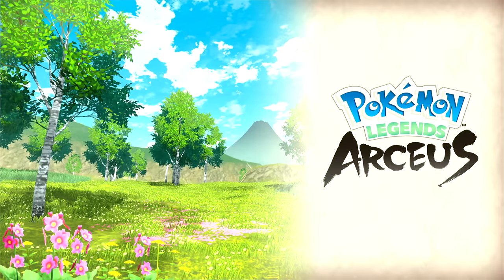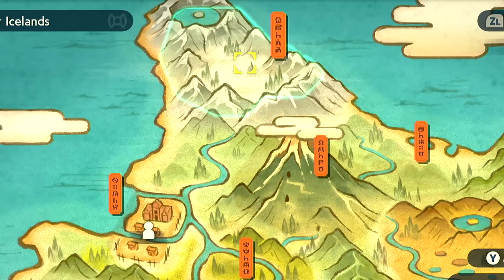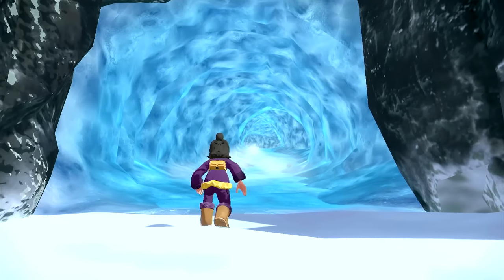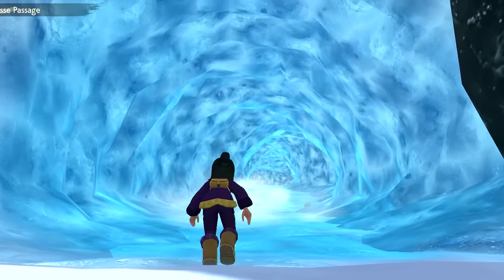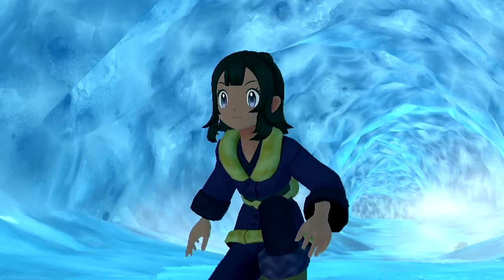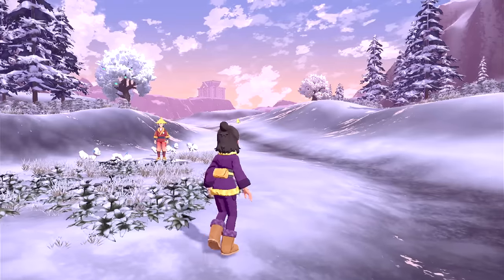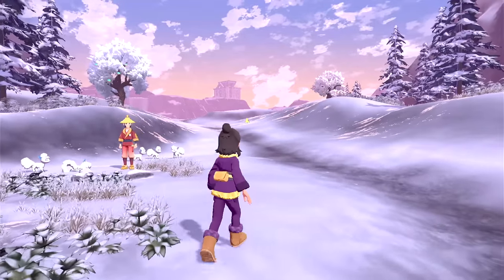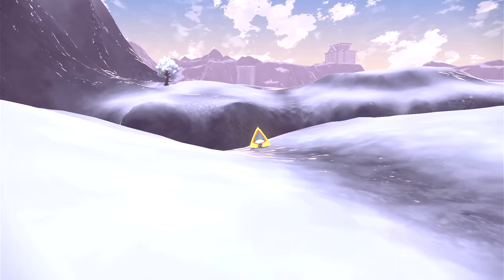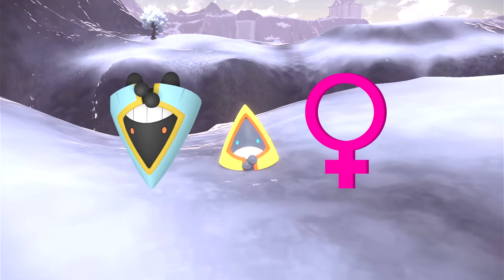It was my first playthrough of Legends: Arceus, and after finally reaching the final area of the map, the Alabaster Icelands, I could barely contain my excitement. I knew that I would finally be able to add my favorite Pokémon to my team — Froslass. And to my pleasant surprise, the first spawn you see as you enter the snowy mountains for the first time is this tiny little orange cone freezing its buns off. I love Snorunt, and I absolutely wanted to shiny hunt it in the future in hopes of landing myself a shiny female.